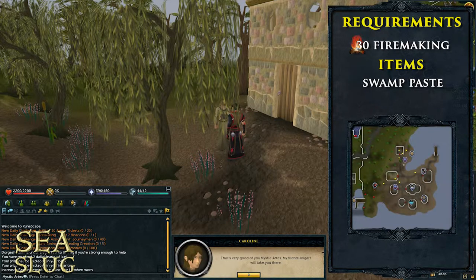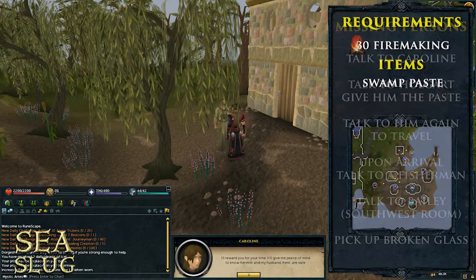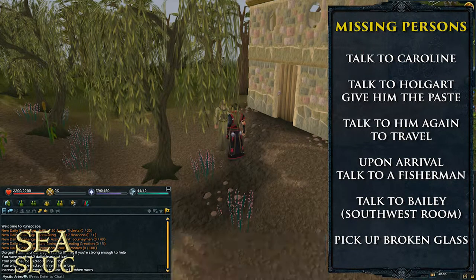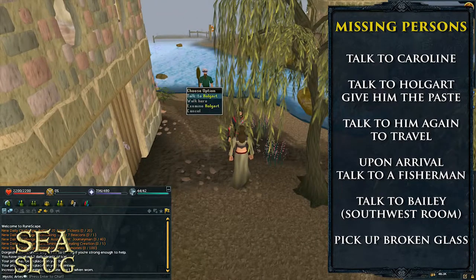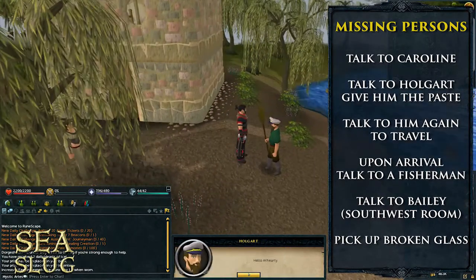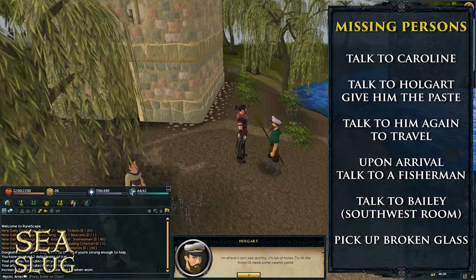It's marked by the icon on the map — there are two icons on this little map and it's the top one next to the travel icon. To start this quest you'll talk to Caroline, and she'll mention that her husband Kent and her son Kenneth are missing, and that they were last seen on the fishing platform. Normally it wouldn't be a problem, but nobody's heard back from any of the fishermen either. So she wants you to go with Holgart to investigate.